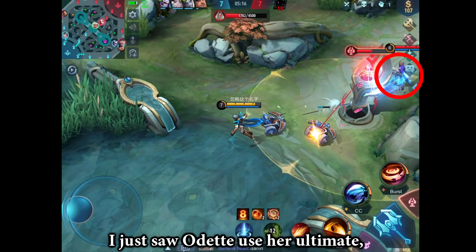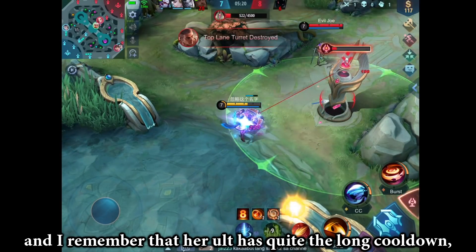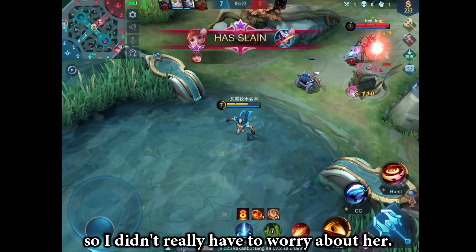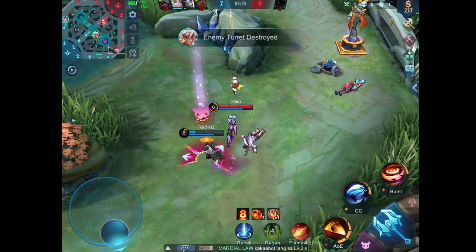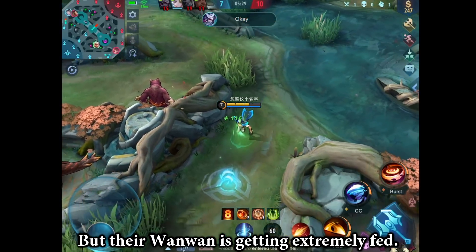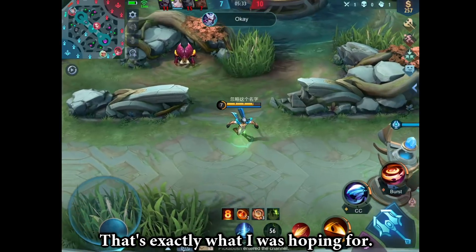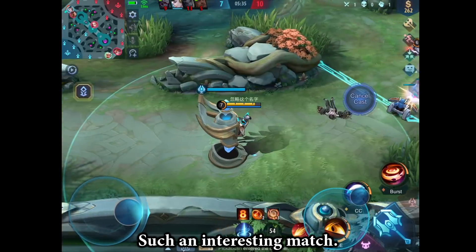I just saw Death use her ultimate, and I remember that her ult has quite the long cooldown, so I didn't really have to worry about her. But Wanwan is getting extremely fed — that's exactly what I was hoping for. Such an interesting match.